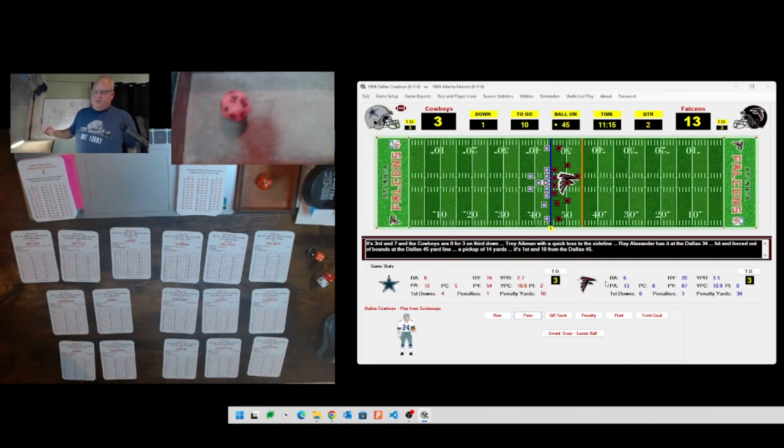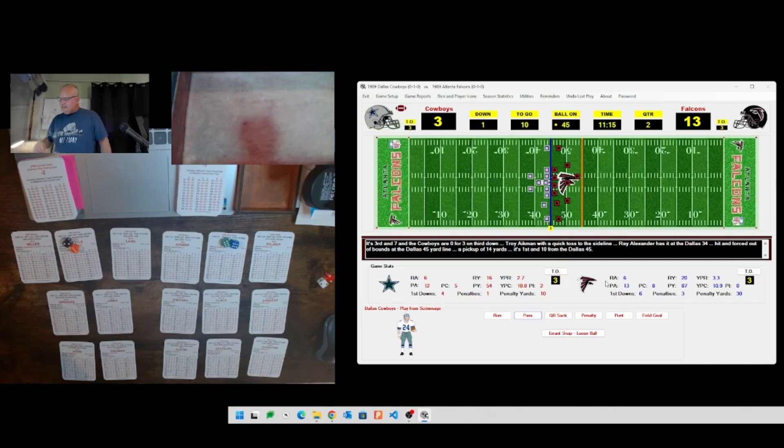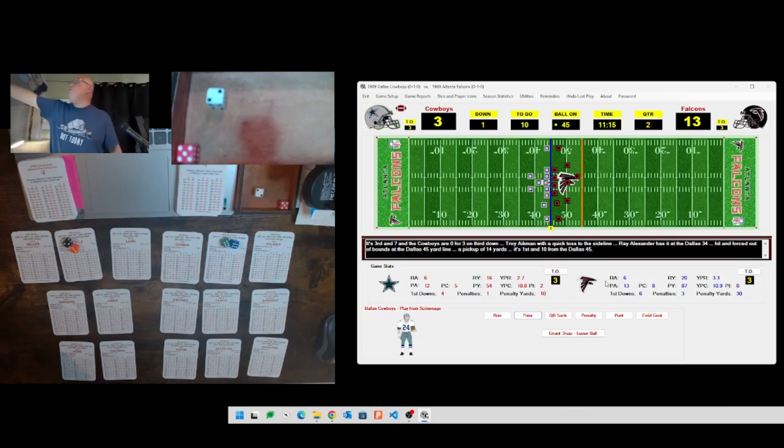Standard offense, 14 is a short pass. Another 66 for the ball carrier - it's Ray Alexander again on two straight plays. Rolling a 14 this time, which is 35 - seven yards, but we have a penalty on the play. The H column rolls a 2 and 15 - that's going to be an eligible receiver downfield on Dallas. Ten yard penalty on Dallas - a real drive killer when you do something like that, especially for a team that's just one and fifteen.